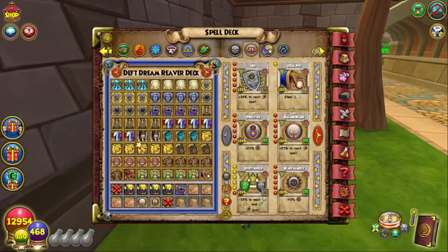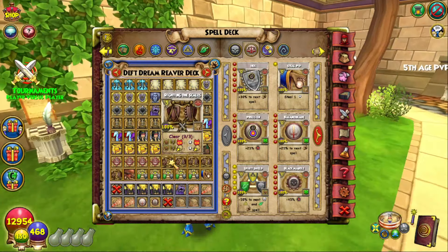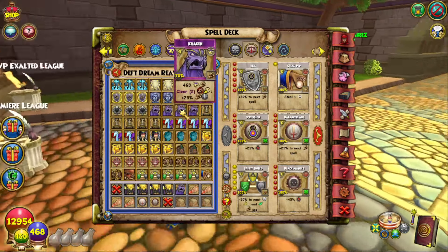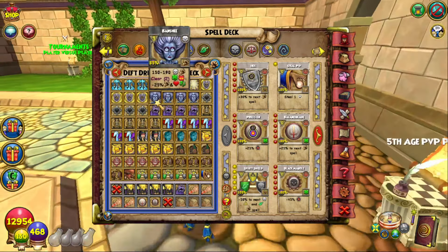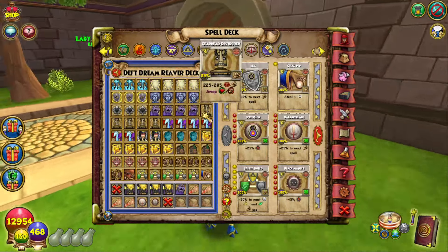I'll show you guys the updated deck setup, because I did change it. I put in Scales — there's a lot of Trap Sackers in the meta now, so you do need Scales. I put in an extra Kraken, and I put in Doom and Gloom instead of the Storm Bubbles, just because Life Wizards are annoying. Banshee is a new addition to the deck setup as well, and an extra Clockwork because Death Wizards are cringe.